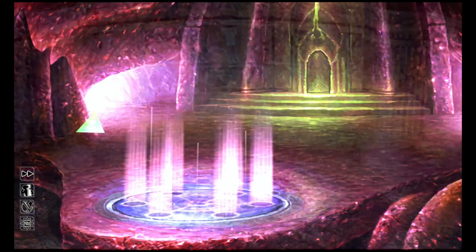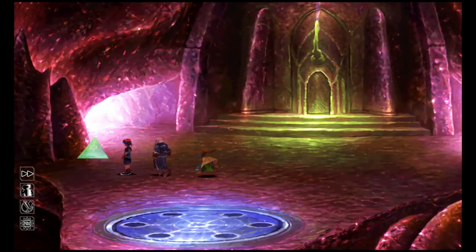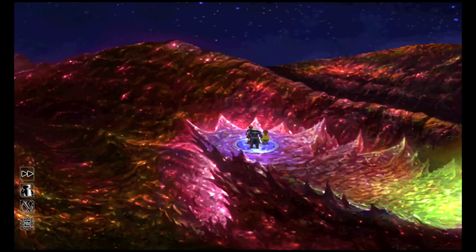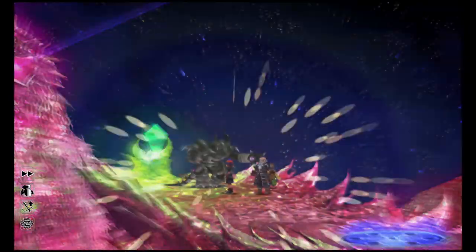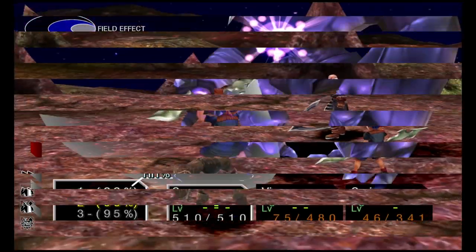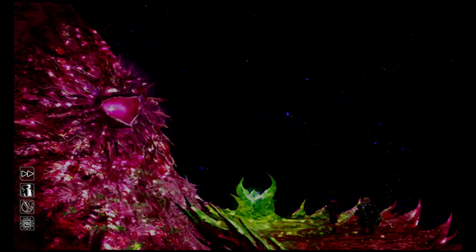Interact with the teleporter and it'll warp you up. Get an Auto Saber, then go either left or right — you have to do both. I'm going left first. Use the teleporter at the end — it takes you to a boss. Defeat the boss, get the tech afterwards. We got him pretty quickly — level 45 now. A prism gets sent away; interact with the teleporter again and head back to the central area where the save point was, then go right next.